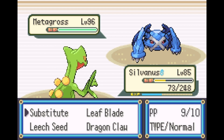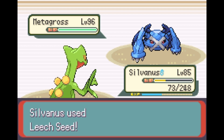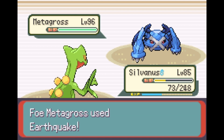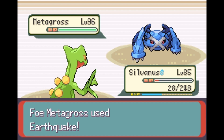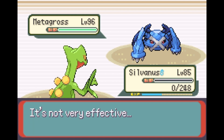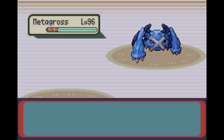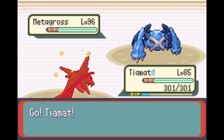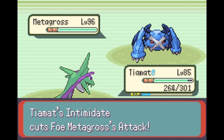Citrus Berry activates. Sub's not going to help, it'll just go down in one hit - Leech Seed it then, at least get something off. I don't think Sylvanus will survive this. Switch into Salamence to get Intimidate off on Metagross, since it doesn't have Clear Body - neuter it a little bit.